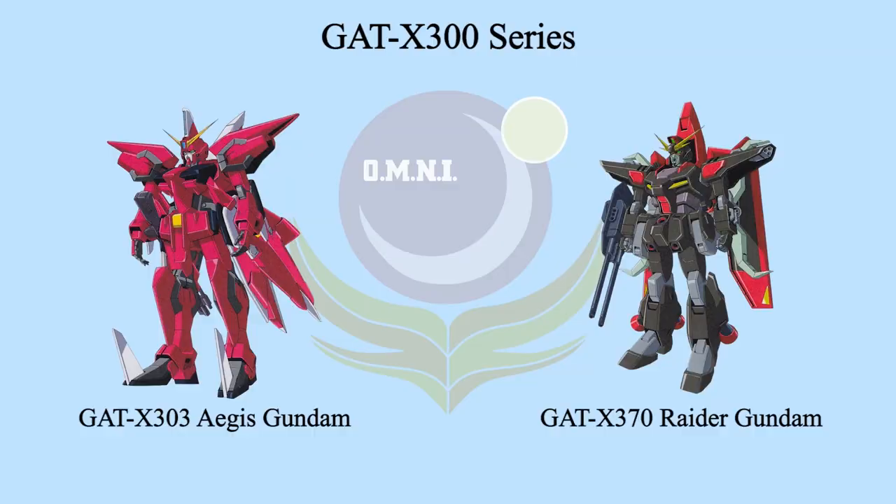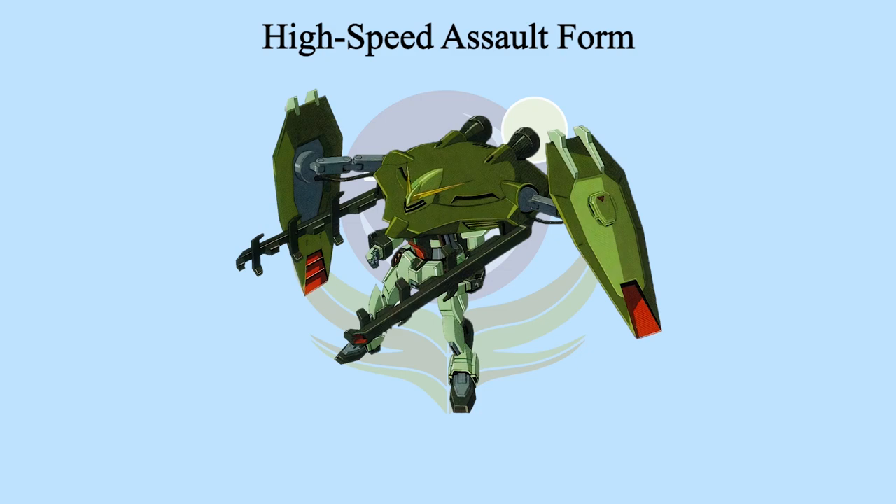In order to maximize performance, the developers studied data from the X300 series. The result is the high-speed assault backpack, whose concept is to allow Forbidden Gundam to quickly handle both close-range and long-range attacks.